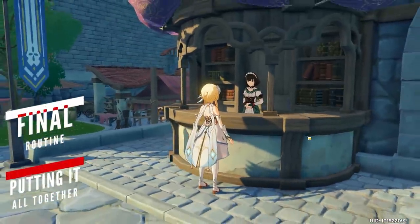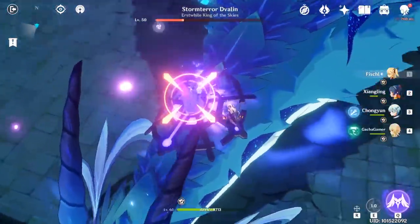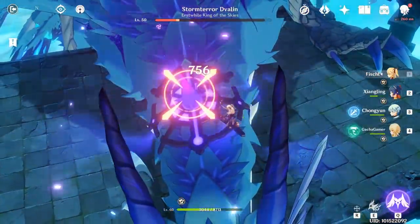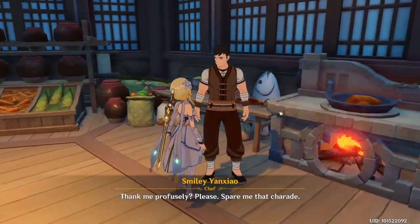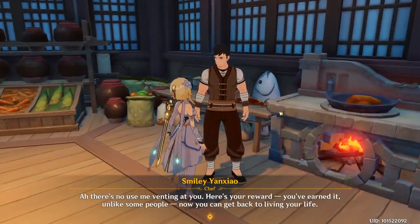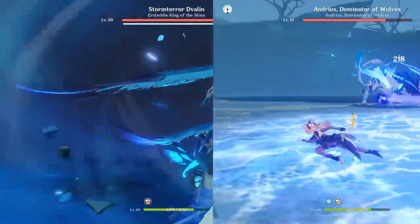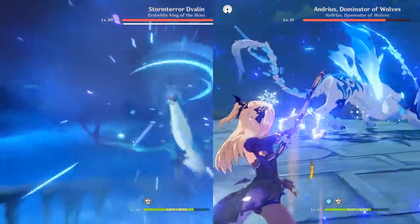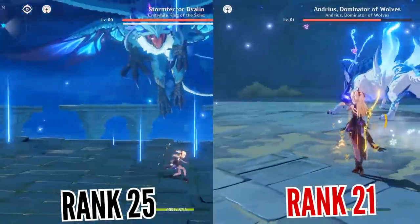The last few things to keep in mind are the daily commissions and weekly boss fights. Both provide a steady supply of loot and adventure rank experience. You should always complete your daily commissions as some can award you with new recipes and other unique things. As for the weekly bosses, both can be unlocked by progressing naturally through the story — you'll be able to fight Dvalin at rank 25, while the giant wolf can be done as early as rank 21.